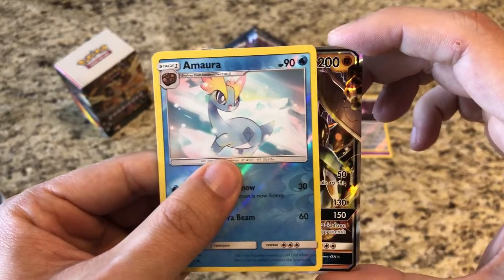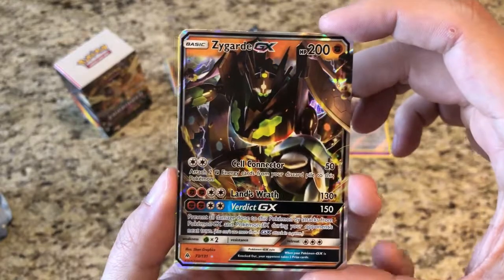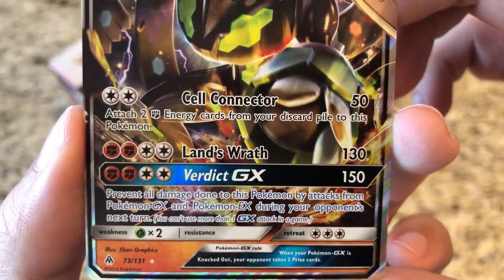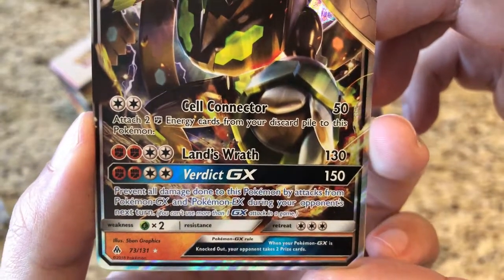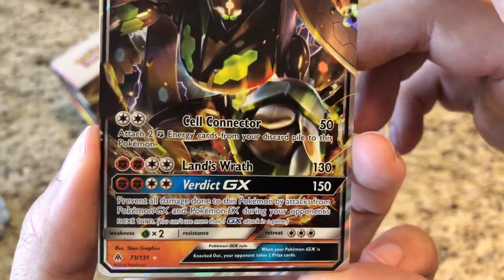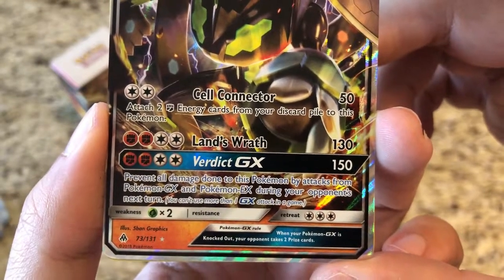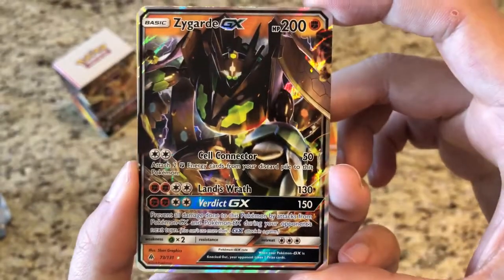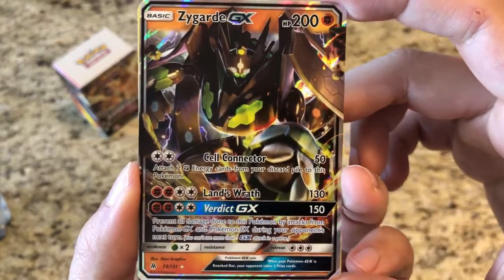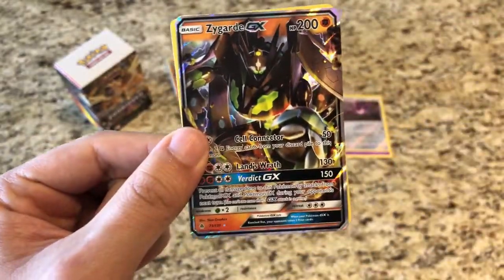Our rare is - oh, there we go! Great way to end this opening - we got a Zygarde GX! Super super nice. The attacks: Cell Connector - attach two Fighting energies from your discard pile to this Pokemon and it does 50 damage. We got Lands Wrath, and Verdict GX - prevent all damage done to this Pokemon by attacks from Pokemon GX and Pokemon EX during your opponent's next turn. Not necessarily the most useful GX attack, but it hits for 150, which is a heavy hitter. The regular attack hits for 130, so this is a very heavy hitting card.